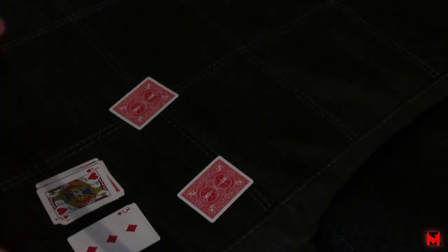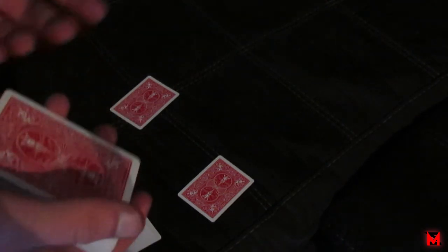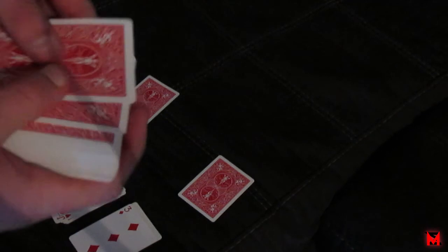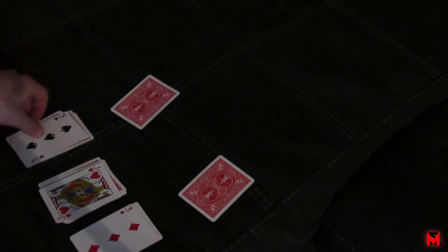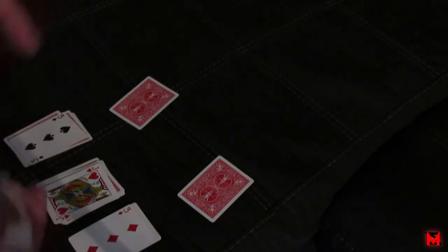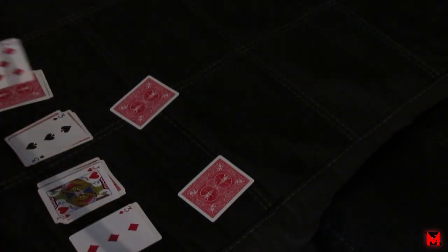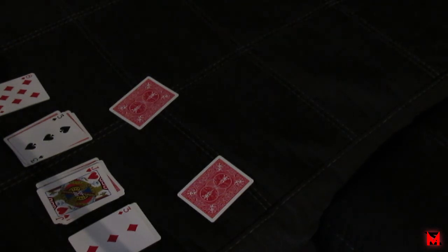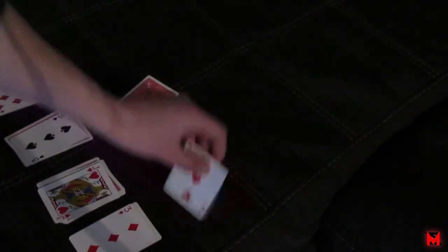To find the suit, say you need the answer — spell A-N-S-W-E-R, flip the next card. Then for the match spell M-A-T-C-H and flip that card. The bottom card of the two they picked is the one you flip over for the match reveal. Again, my deck is out of order so the values are wrong, but the process is correct.